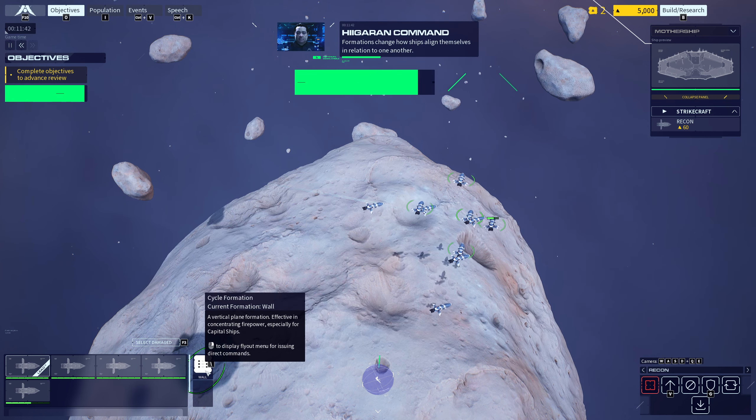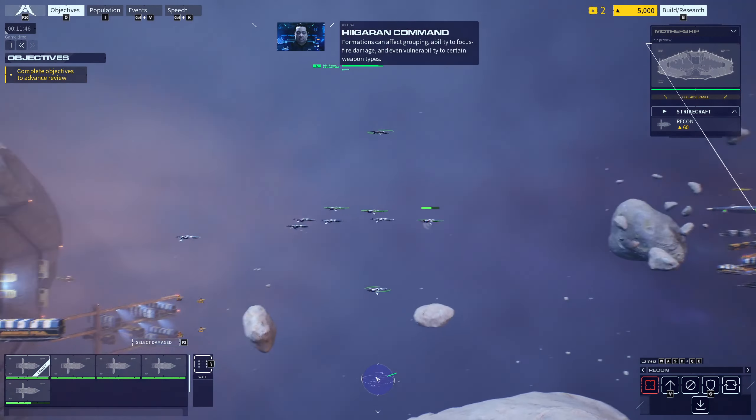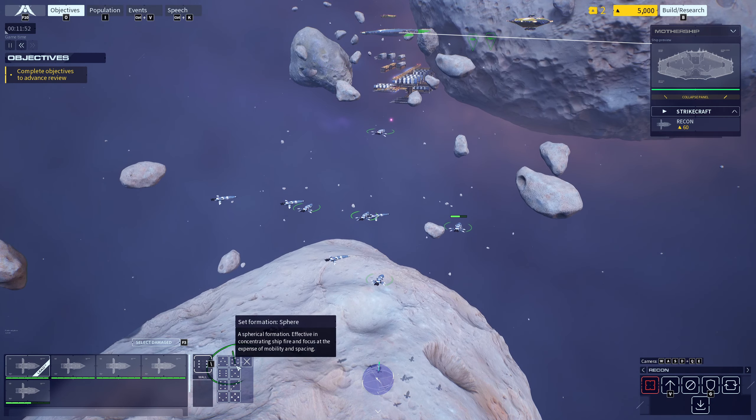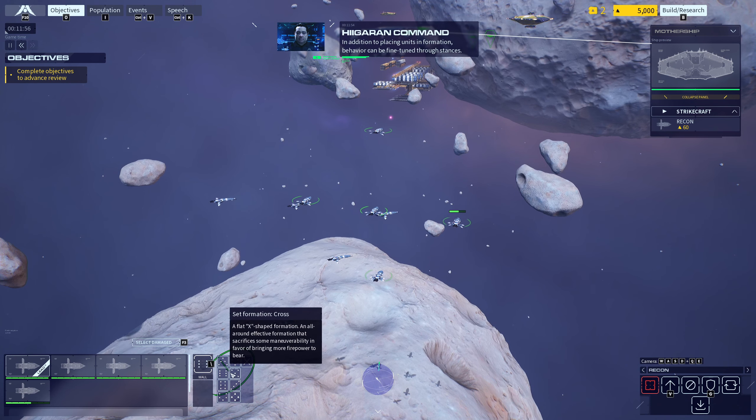Formations change how ships align themselves in relation to one another. Formations can affect grouping, ability to focus fire damage, and even vulnerability to certain weapon types.